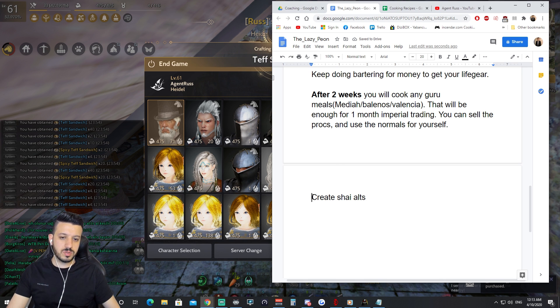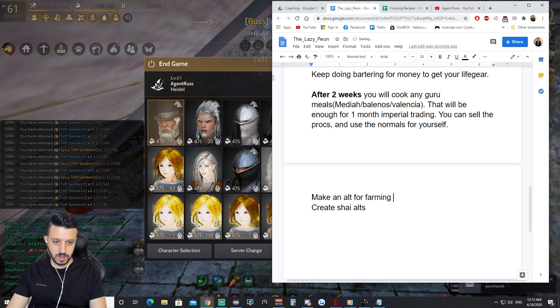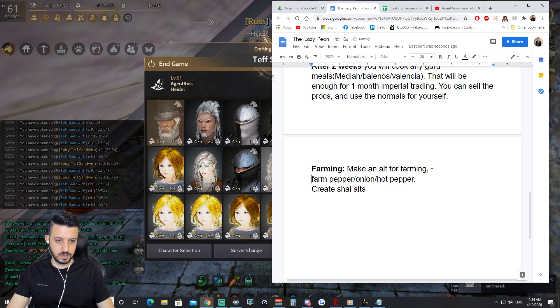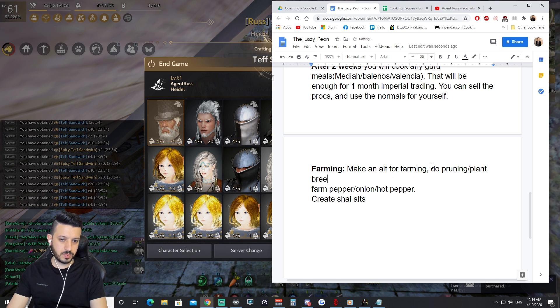We forgot about farming — make an alt for farming and farm pepper, onion, and hot pepper. Those are the three ingredients you will need. Do pruning and plant breeding at least until Artisan 1 for farming — it speeds up as you level up. After that, Artisan 1 or even Master 1 is up to you.